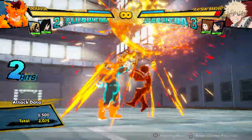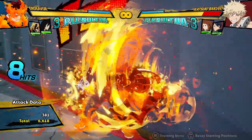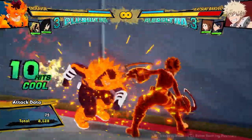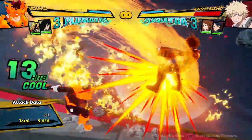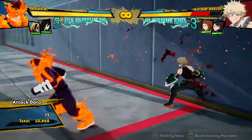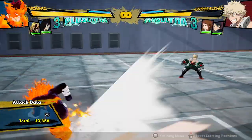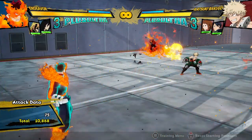He can get some interesting combos off of his charged red attack if he charges his fireball. So you do that, then you run up and do your attack string again, and then just do this. Keep in mind, this was zero dash cancels and it's going to be about 11,000 damage, just for a single red attack and zero dash cancels — and that's thanks to his charged fireball.